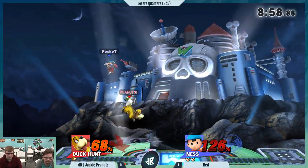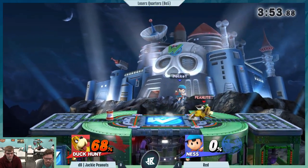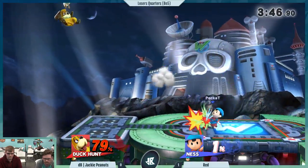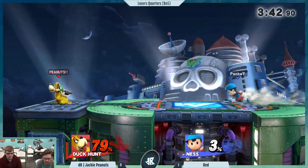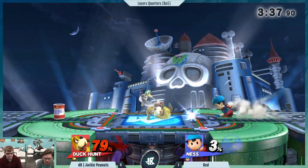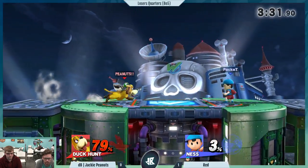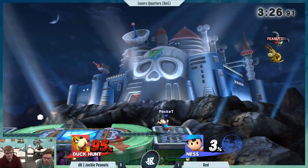Jack's not going down without a fight though. That down — up air was great. It's such a difficult thing. Both characters do best aerially if they are below the other. So there's constantly this jockeying for mid-air position — who's occupying the airspace. Ness has a much easier time getting underneath Duck Hunt because of the way his jumps work and the directions he can pull during his air dodge. But when Duck Hunt is underneath Ness, it is a great opportunity for some strong punishes. That up air is just ridiculous — how it combos.